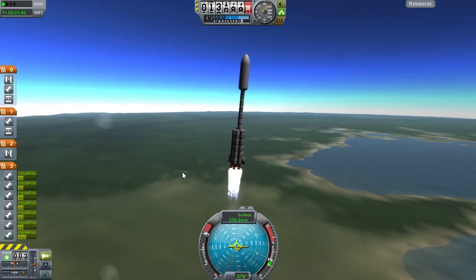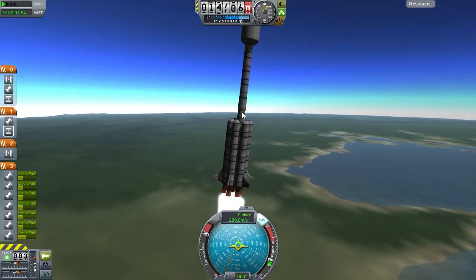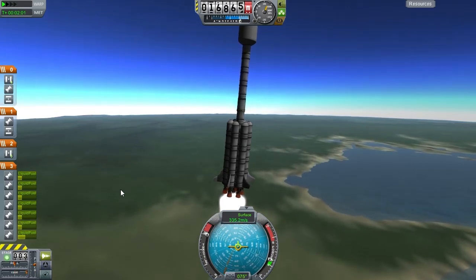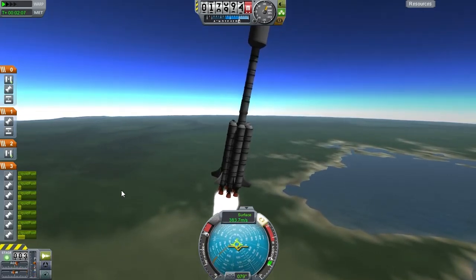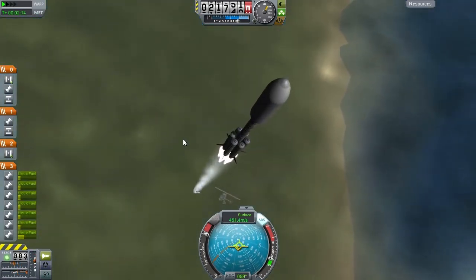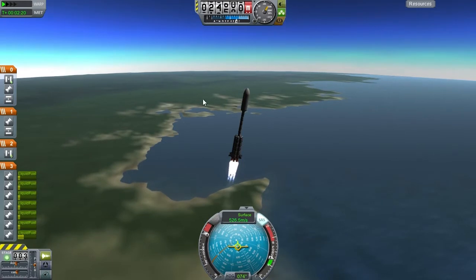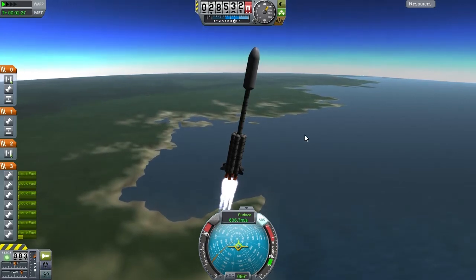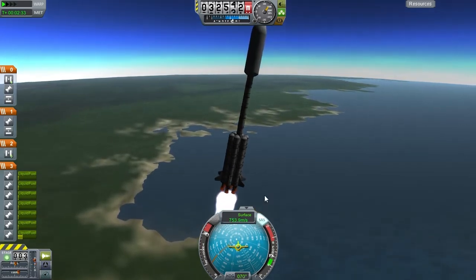Another hazard in turning over is that you might still be maneuvering when your boosters run out. When you separate the boosters you want them to fall away cleanly and not hit your ship. If you are performing intricate maneuvers, try to finish them before any staging, because you want to do that on a clean trajectory. So far so good though — we are picking up acceleration, getting some speed, now at 500 meters per second, supersonic, and coming up on that booster separation. It's always a pity when you knock off your own engine.